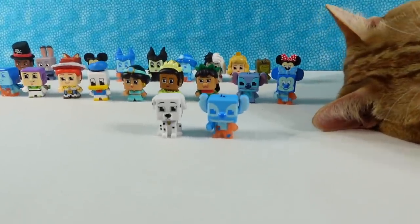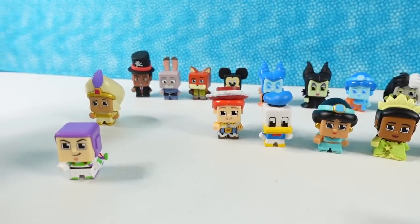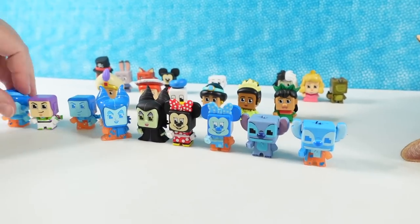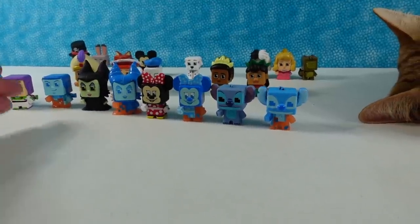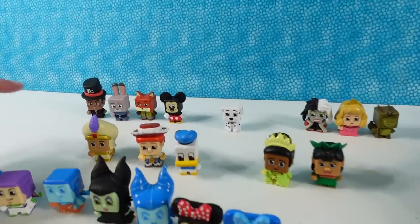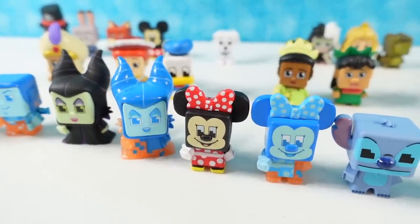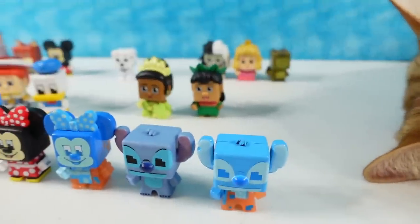Let's take a quick look at everybody one more time. Shannon was telling me we ended up getting all the commons and uncommons, and we were missing three rares — including two glitches. Shannon's rearranging everything — the glitch ones with the regular figures. Regular, glitch, regular, glitch. Let's pick our favorite regular figure and our favorite glitch figure. Favorite regular for me is going to be Judy Hopps — she's just so cute. My favorite glitch figure I think is going to be Minnie. I'm going to go with Maleficent as my favorite glitch figure, and my favorite regular figure is going to be Lilo. Which one did you like the best? Leave a comment down below, leave the video a thumbs up if you enjoyed, hit the share button.